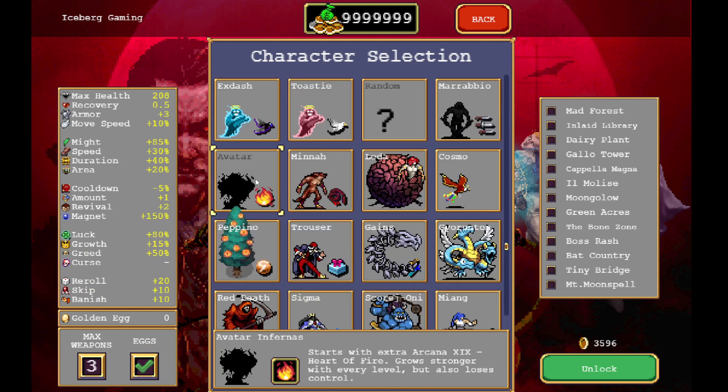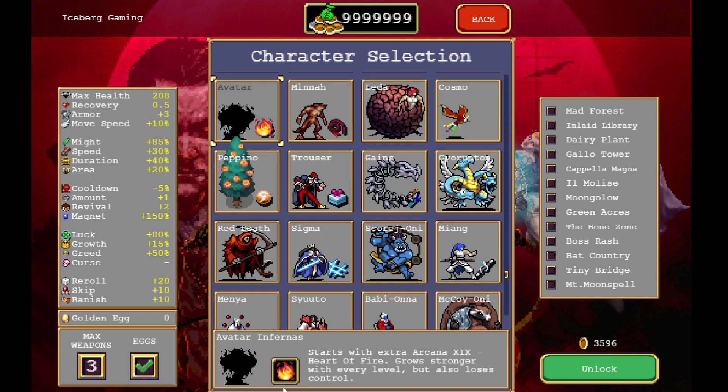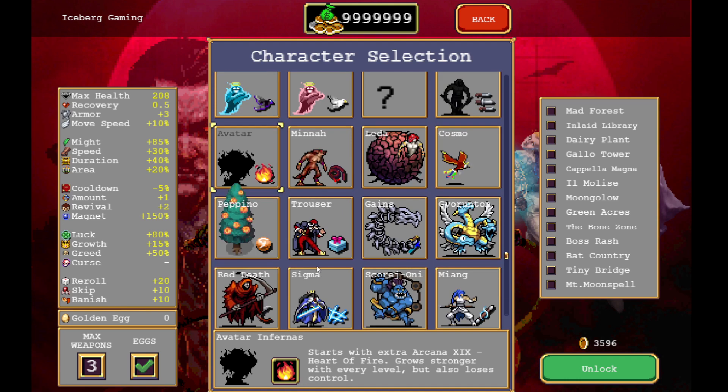Now we're going to go in here and we can buy him with 3,596 coins. He starts with extra arcana — Heart of Fire. Grows stronger with every level, but also loses control, which means he gains speed. Thank you guys so much for watching — we'll see you in the next video.